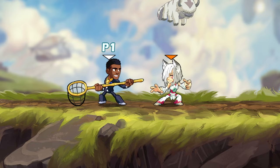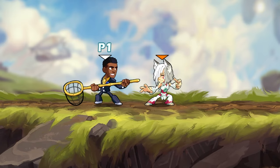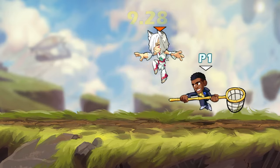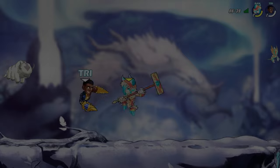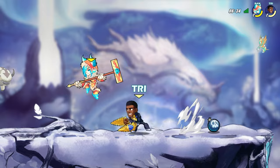Quick tip if you're having trouble implementing the moves: first, work on doing D-Light into jump chase dodge. Once you get comfortable doing the jump and chase dodge quickly and close together, add the Recovery. Now that we've gotten the basics out of the way, it's time to cover more specific things about Hammer, starting with offstage play.